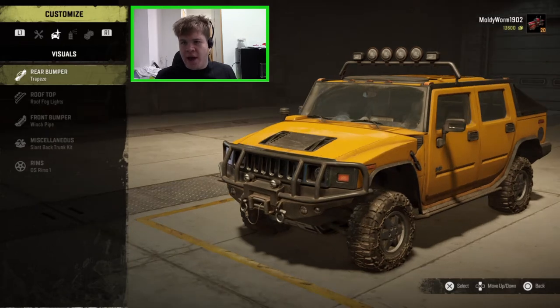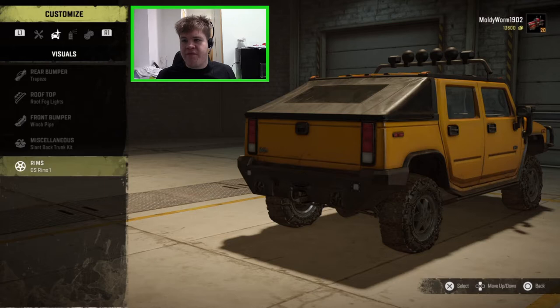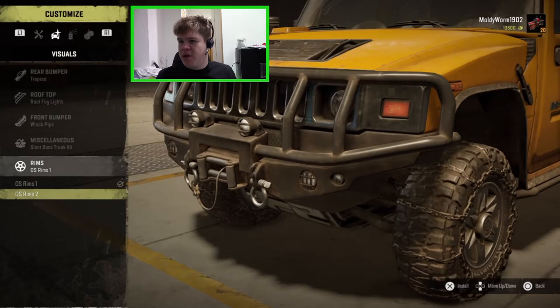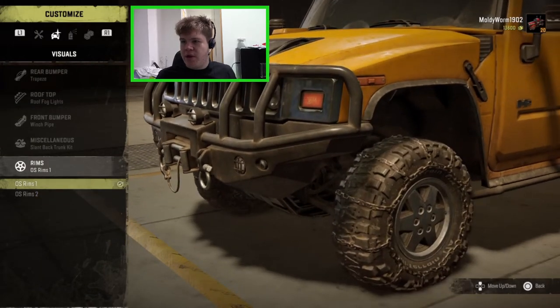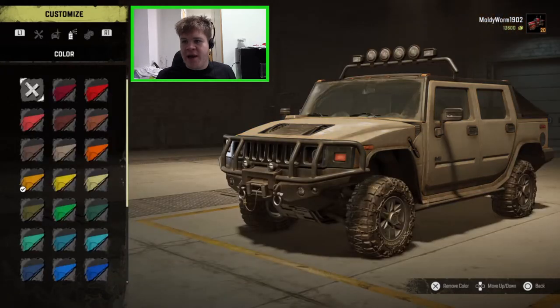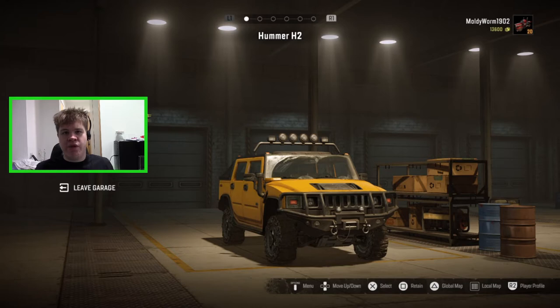We have some visual options — bumpers and rims — but I'm happy with what we have. I'm happy with the color too. There are some interior options but I won't bother with those. So that is the Hummer modified and all ready to go for the speed run.